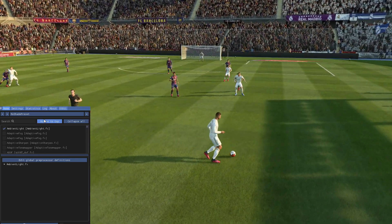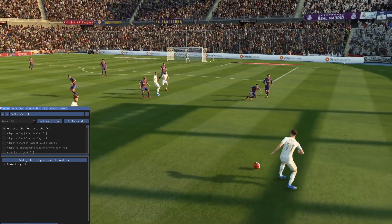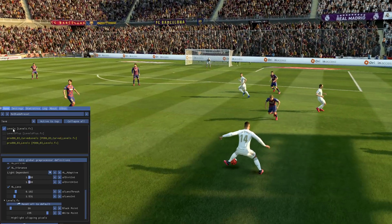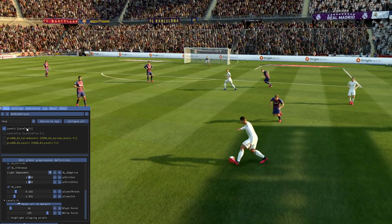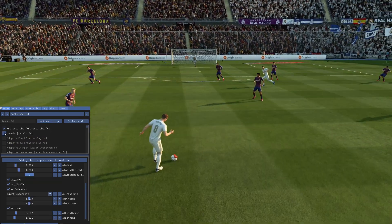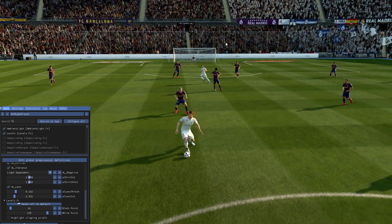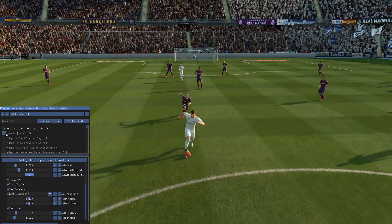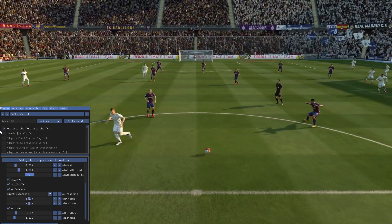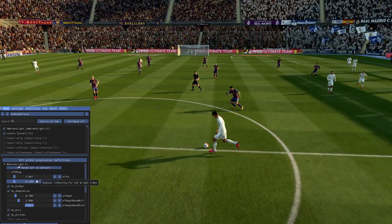We can press to move it to the top. Let's go to the next one, which is Levels — this is very nice. It plays with the contrast of the game, and right away you can see there's an interesting difference in the grass, in the darks and in the whites. It clears out this grayish hue. I like it.